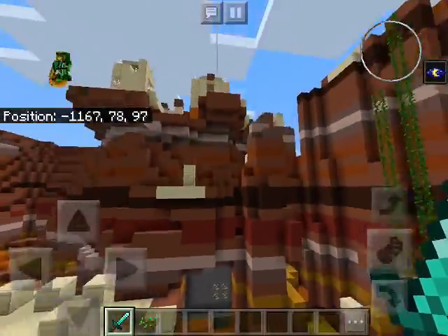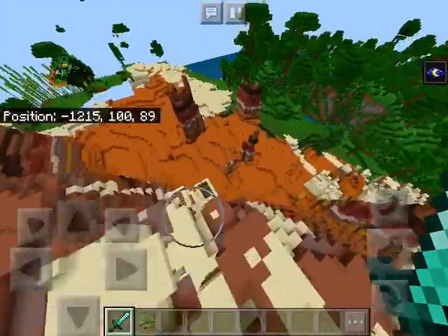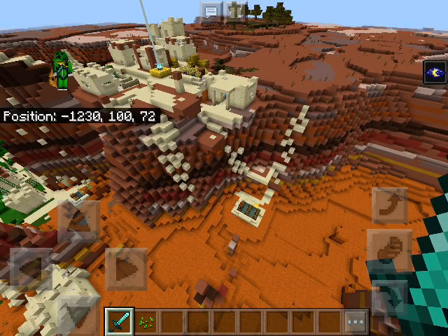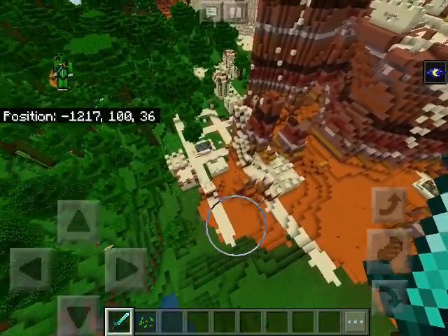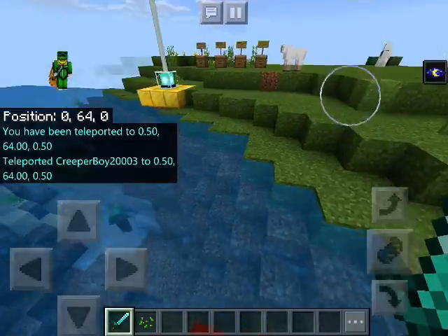Coordinates are on the top left corner of the screen because of Bedrock Edition. But on Java Edition, you have to press the F3 button, and it gives you a whole mess of data that you don't need to know, except for coordinates and light levels. Alright, off to the next location in this seed.